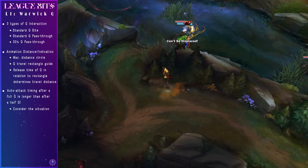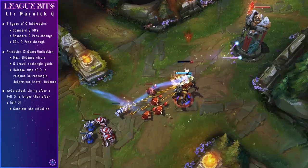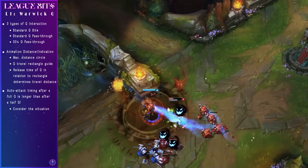Conversely, you can see in this mid lane gank I stick with Lux through a flash but I let go as it finishes. This means I'm at the center of her character model as she comes out of flash, allowing me time to hit two autos and get the kill before she ends up under tower where it might have been a bit more dangerous for me to dive.